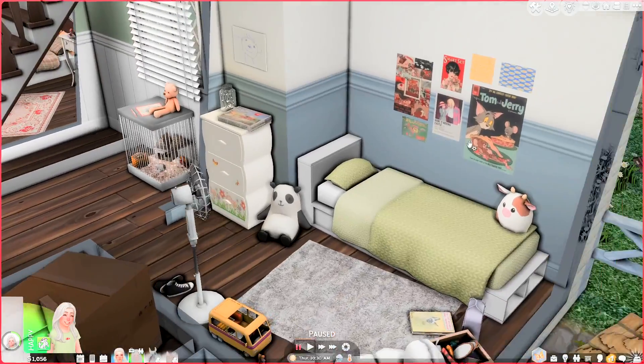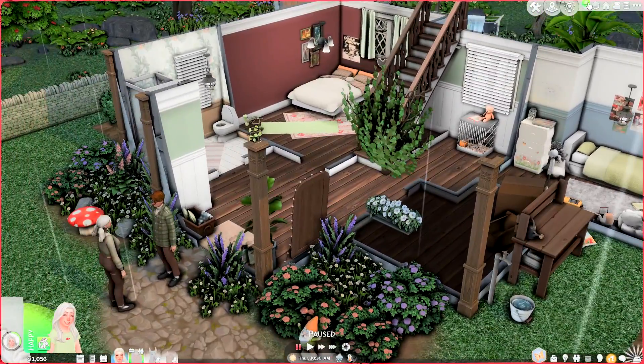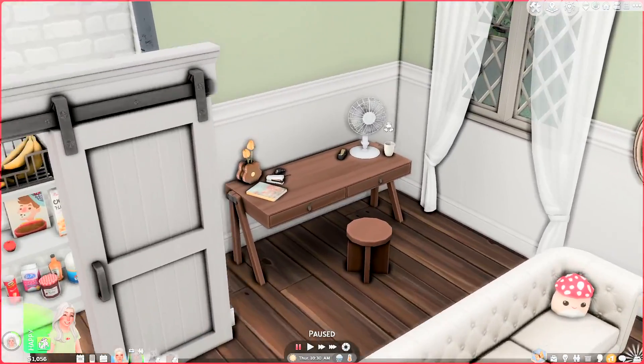And then this is Clara's room — so cute. I just reblogged these Squishmallows on my Tumblr. I'm literally obsessed with Squishmallows and now my Sims have to be too. And then this is the living room — this is my favorite version of the house I've ever done.